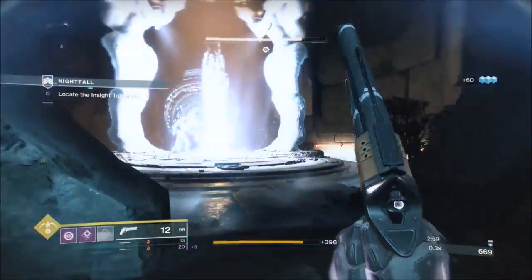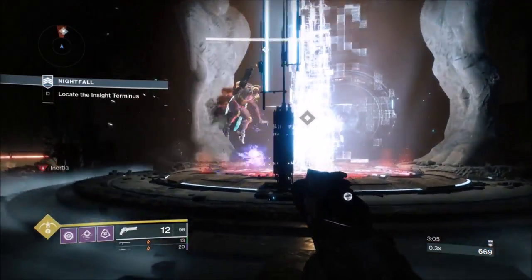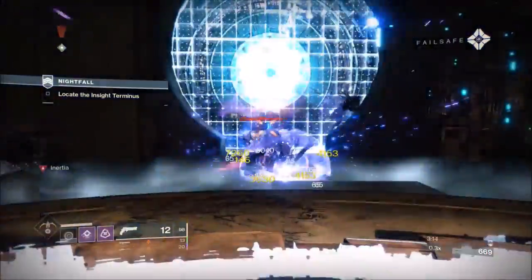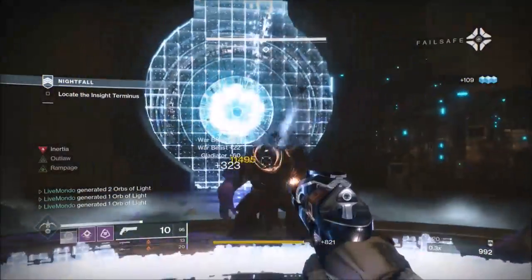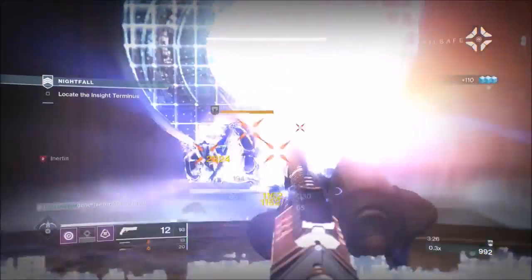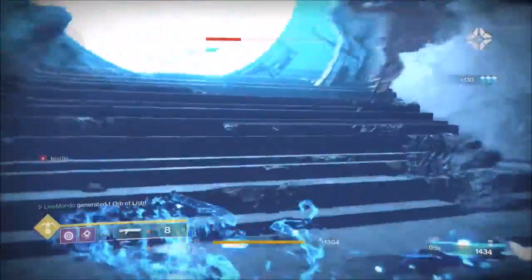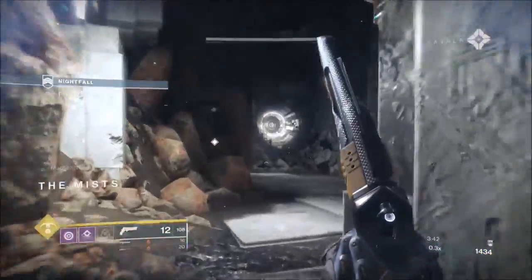So, when we get onto this plate, we're going to tether — wait until he's done his attack, because that can really hurt if you're too close to it. And then, as you can see, we're on the plate. We're going to tether and take out all these ads. Tether, grenade, and you get your super back — I think it's pretty obvious why I'm running Orpheus Rig. Orpheus is a bit different now: you have to kill what you tether to get it back, which is fine. So, again, another plate — and that's the first encounter.